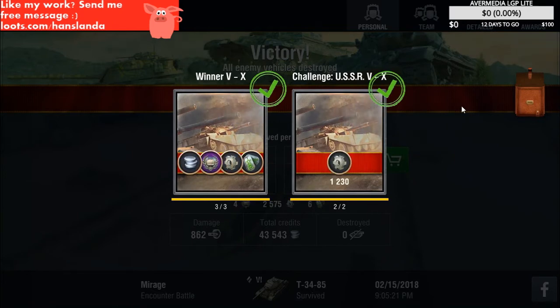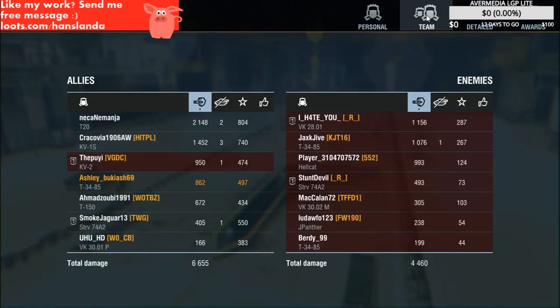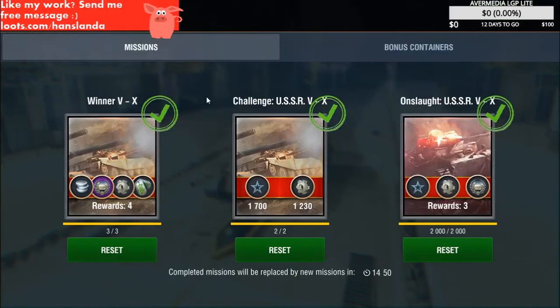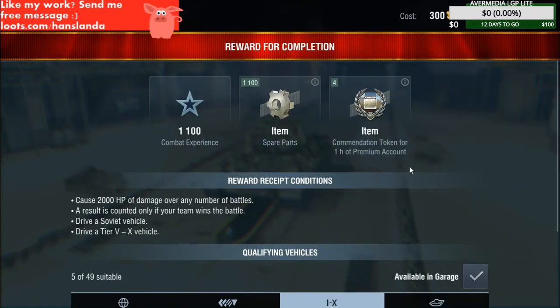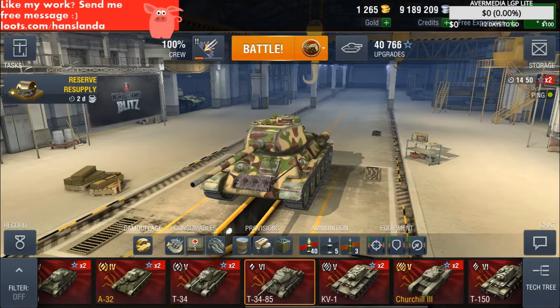We got three battles — one, two in a row. It's not the most impressive one but it's okay. So we won three battles, won two in a row, and managed to get 2,000 HP of damage. Nice. 2,800 experience — nice amount. Lots of tokens. That's it.